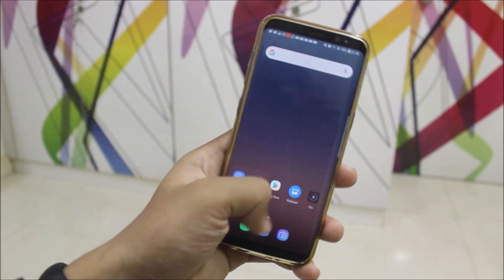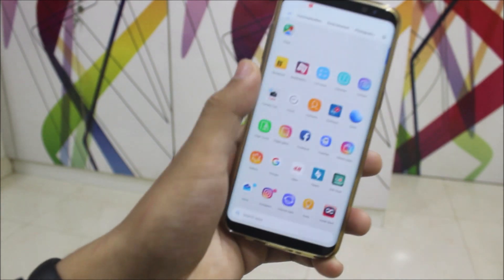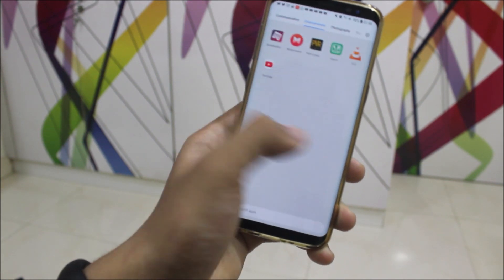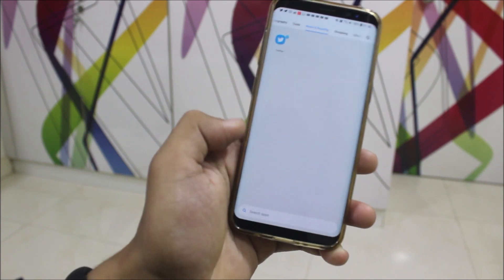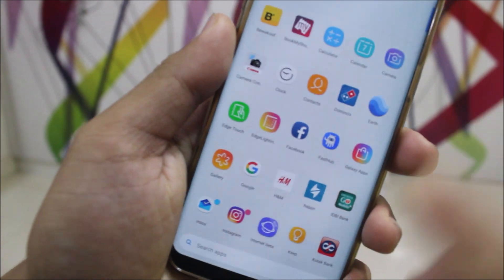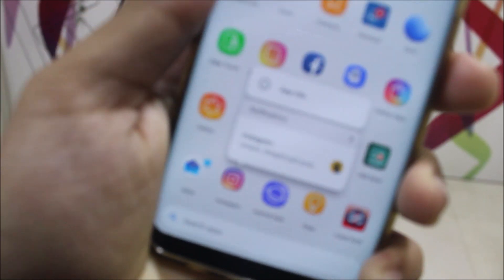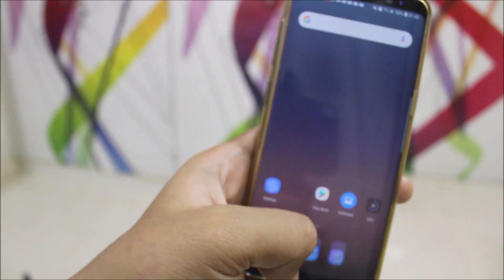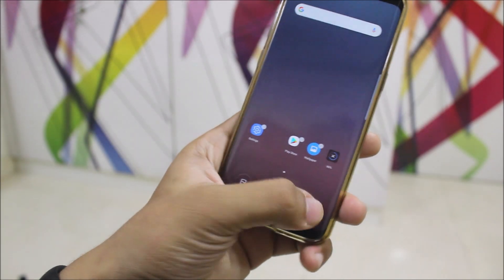Here it is — the Poco F1 launcher. It's totally smooth on my Galaxy device. It has this app drawer, and all the app types are categorized really neatly. It also has icon badge support and notification indicators. It's like a MIUI AOSP-based launcher.